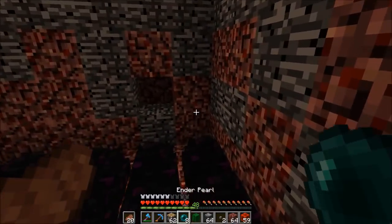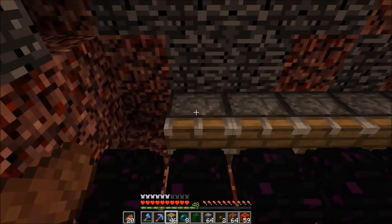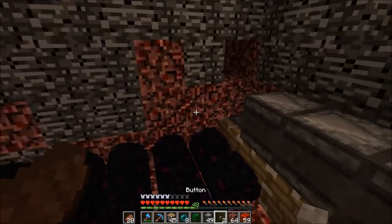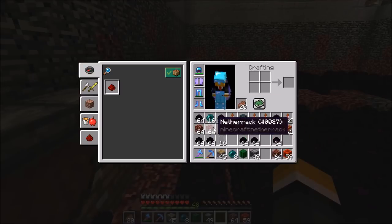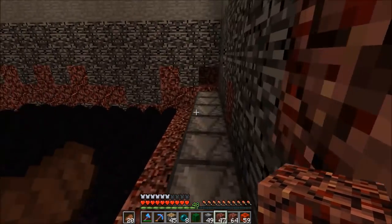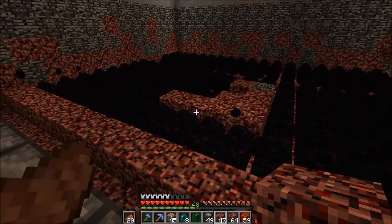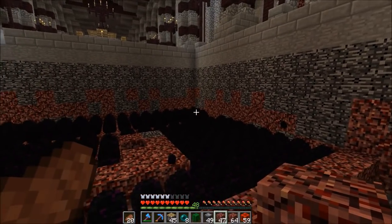Before I clean up all these eggs, I want to show you how I actually remove them each layer. What I do is I just place a whole bunch of pistons over here and then a bunch of observers on top — like this whole line — then a button here. This breaks one line of eggs, and then all you need to do is place some netherrack in front like this and just do that for each layer each time you want to break the eggs. I could use some form of flying machine I guess, but I didn't have time to design one.